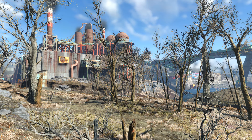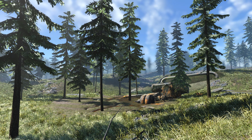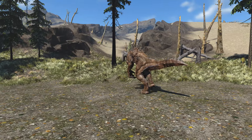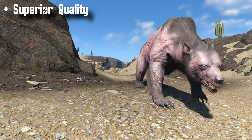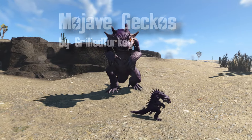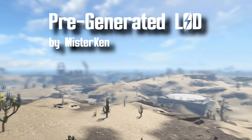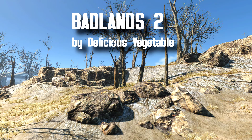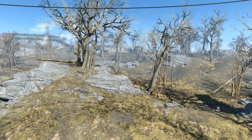Moving on to the desert category, we have Desperado's Overhaul by Spiffy Skytrooper. This landscape overhaul completely changes Fallout 4's environment into a western desert — it rids the Commonwealth of trees and adds new plant life like cacti and Joshua trees. The Glowing Sea is even changed into a pine forest. For those wanting to bring back the Fallout New Vegas aesthetic, this is as close as it gets. Desperado's Overhaul is superior in quality and the best desert overhaul on the Nexus, though it does have some bugs and compatibility issues. Complementary mods include Mojave Geckos and Mojave Mantises, and a pre-generated LOD is available on the Nexus.